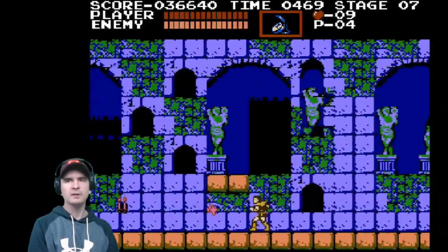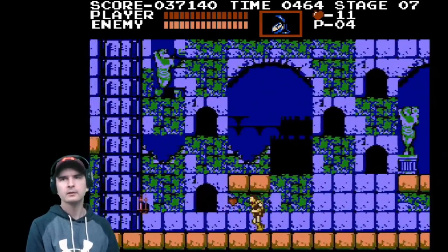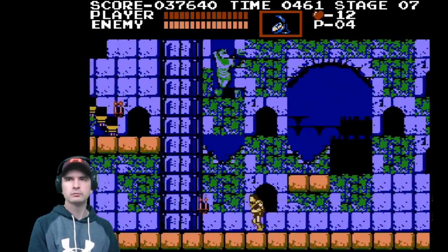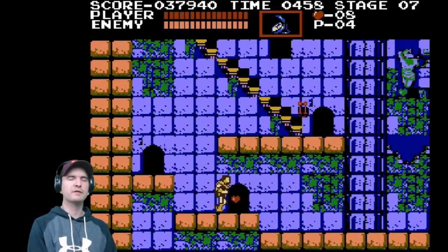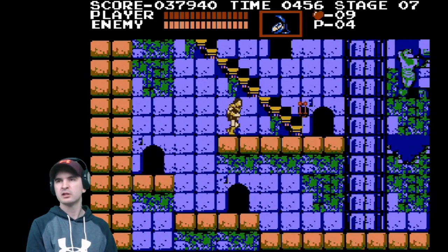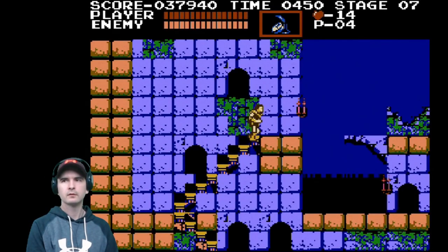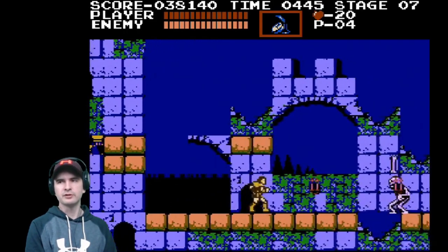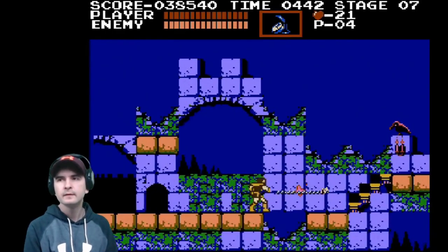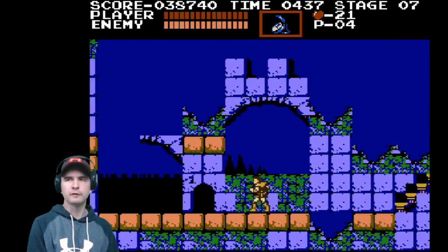I don't know what these things are, but they jump at you and they're a little bit of a nuisance because they're very, very small. We have these skeletons, and these skeletons throw bones at you. Hopefully it's not their own bones — because that would be silly, wouldn't it? Right, now we have birds. Also a little bit of a nuisance. Those birds actually go through the floor.